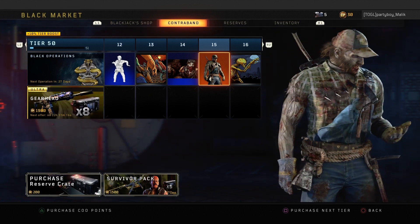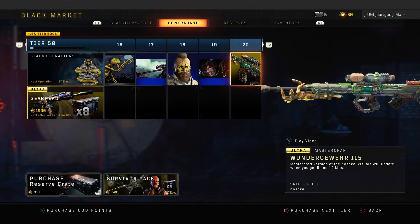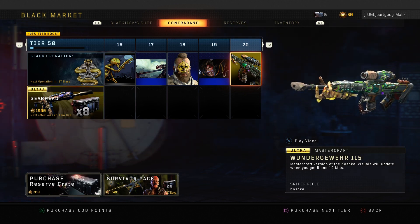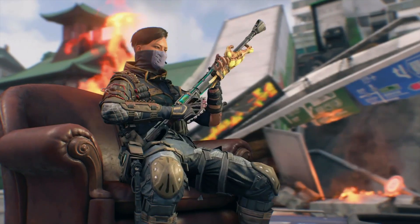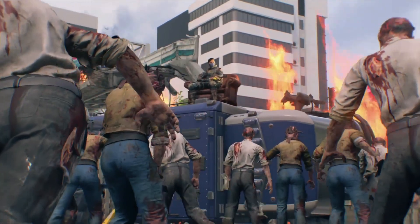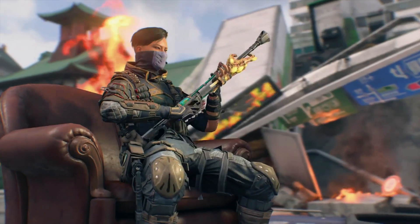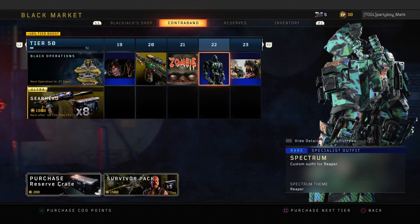At tier 20 we get this pretty cool mastercraft for the Koshka. I was actually waiting for a mastercraft to come up for this gun, and looking at it, it looks pretty awesome. It's something I again won't really be using too much because I don't really snipe in the game that much — but if I did, trust me, I'd be using that a lot.